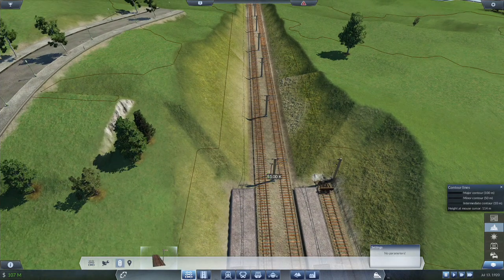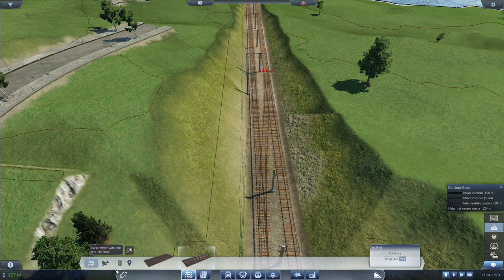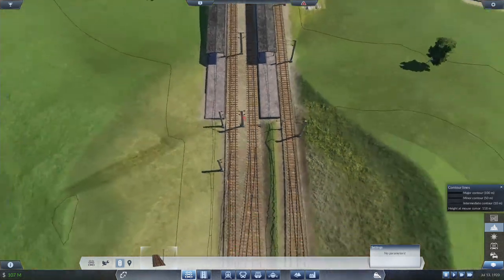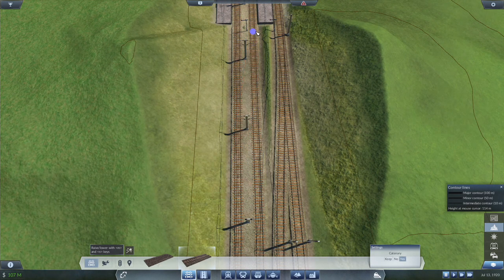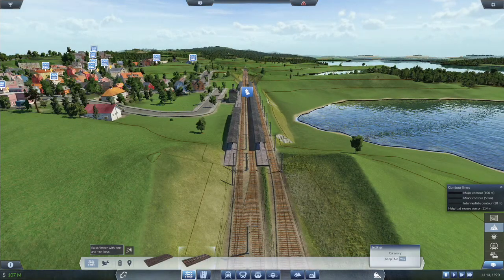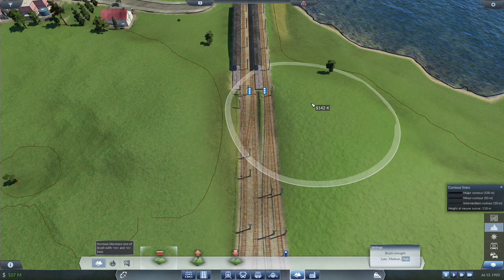We are going to have the train coming in here. We are going to place that and then going that way. Same thing over here. I do not necessarily need these signals since they won't be through signals. You only really need the signals as exit signals for trains that are not stopping — they don't count it as a block separate from the rest of the system.